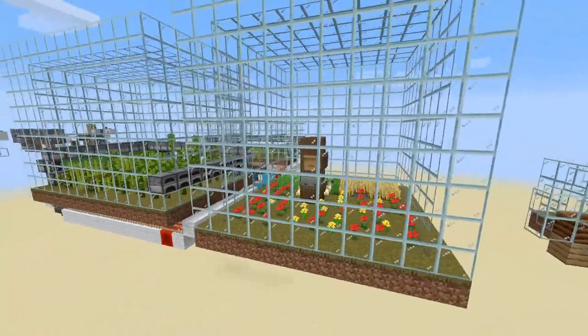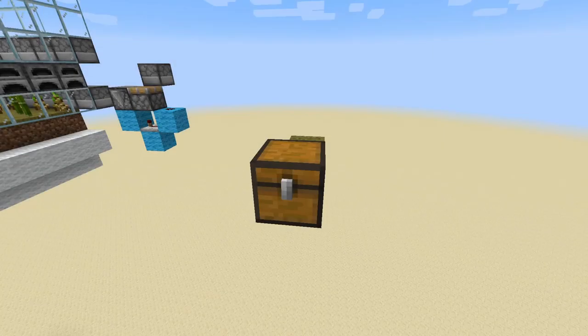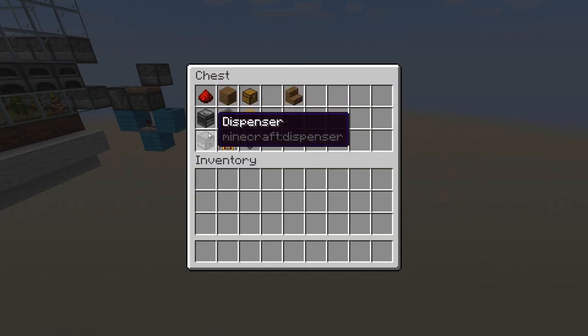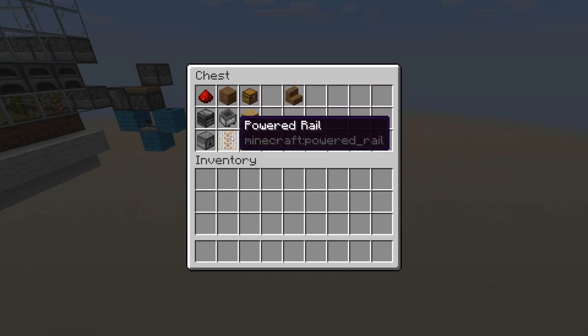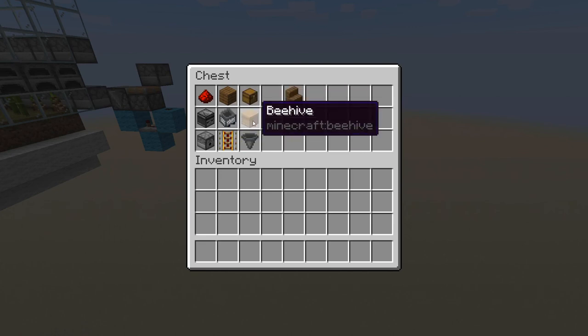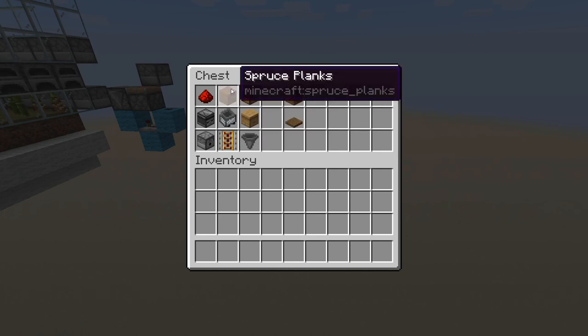For this tutorial you're going to need redstone dust, observers, dispensers, any type of building block, a minecart with hopper, any type of rail with some powered rails, something to store the honey in, a beehive or bee nest, and a hopper. If you want to make it look nicer, get some stairs of the same block type and I recommend some trapdoors — I suggest spruce but you can use anything.